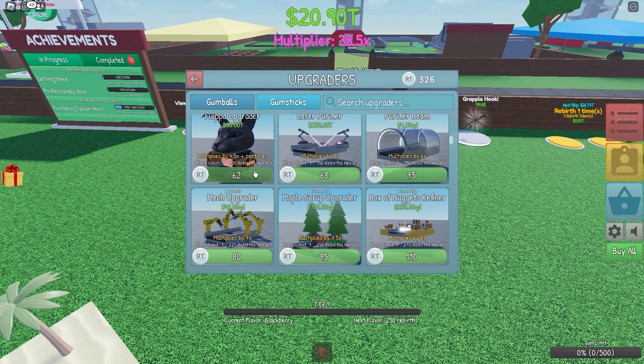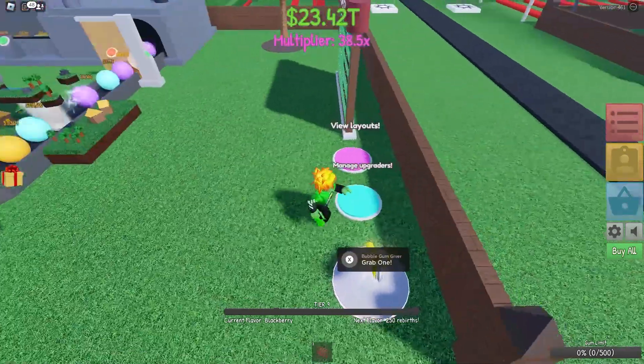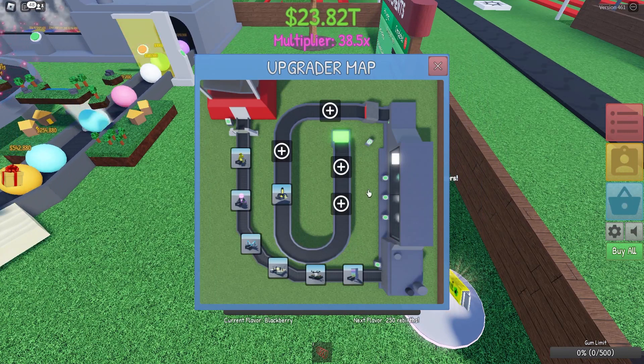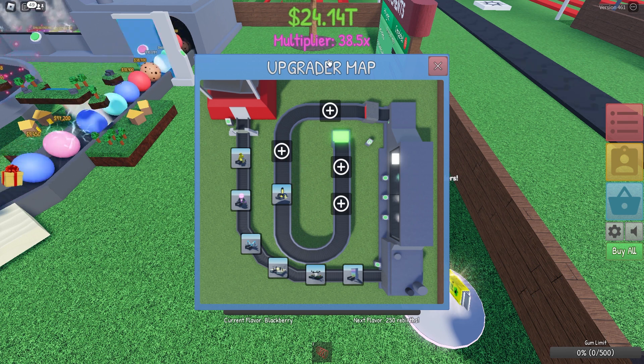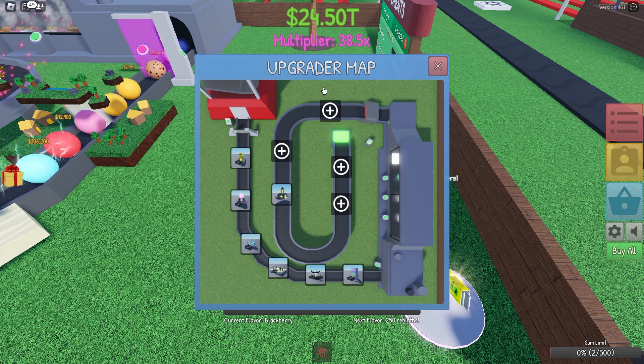If you have enough rebirth tokens shown in the top corner, you should be able to buy some of these. It shows what each one does — the orange outline. You also have to buy these with money once you've unlocked them with tokens. Once you buy your first one, come here, go to Manage Upgraders, and it will show some plus signs — that's everything you have, basically stuff I haven't placed yet.